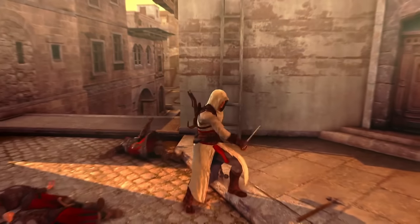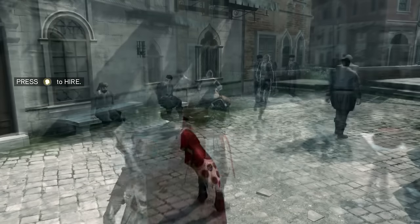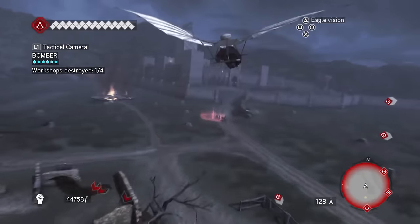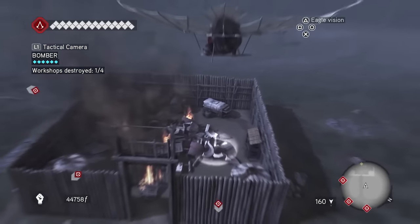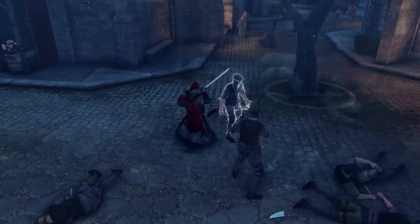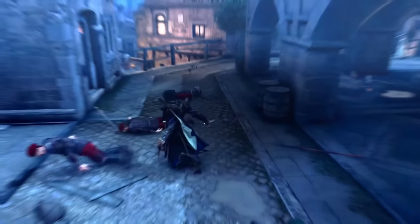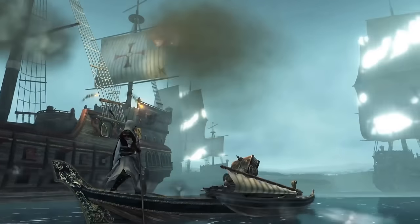They also improved the hidden gun — in AC2, the aim-to-fire time was massively slow when an enemy was already enraged. In Brotherhood they reduced this significantly, making it a lot easier to use. There are also the Leonardo da Vinci war machines, which gave a very different approach — the satisfaction of taking out enemies with a single attack was fun. Story-wise this is pretty much Ezio's prime, so it's understandable that his combat feels so good. All in all, Brotherhood brought a lot of new groundbreaking stuff to the table in terms of combat, made you feel like a real assassin, and in my opinion is one of the better combat experiences in the series.